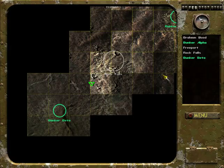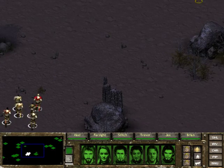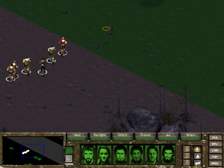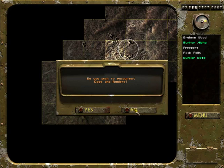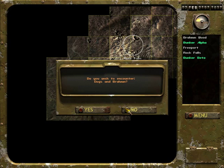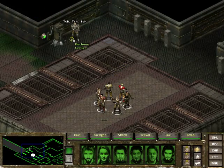Anyway, back to Bunker Beta. What have we got now? Cockroaches. I'm just gonna go ahead and run away from them. Third attempt — dogs and raiders. Leave me alone! Finally! God, dear me.